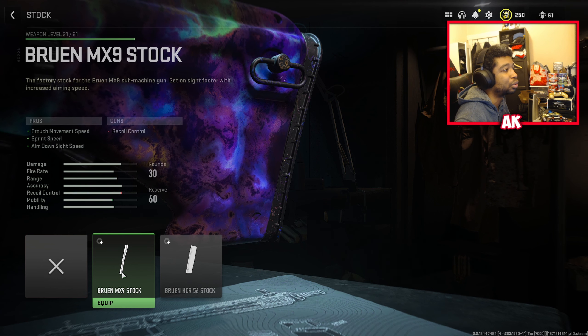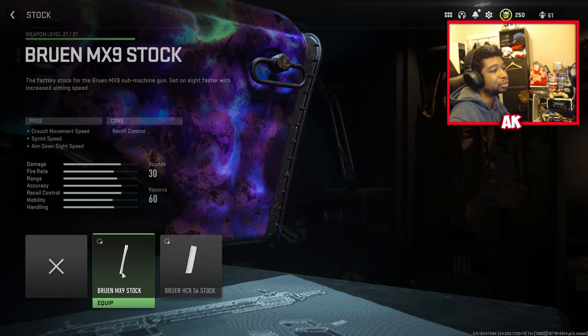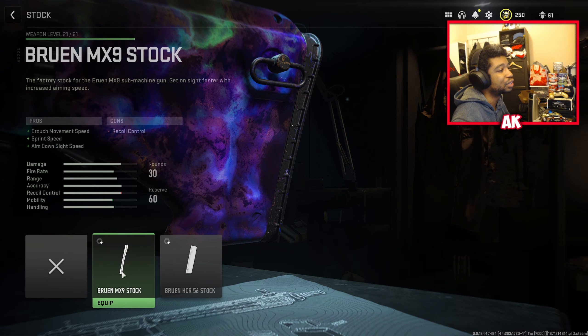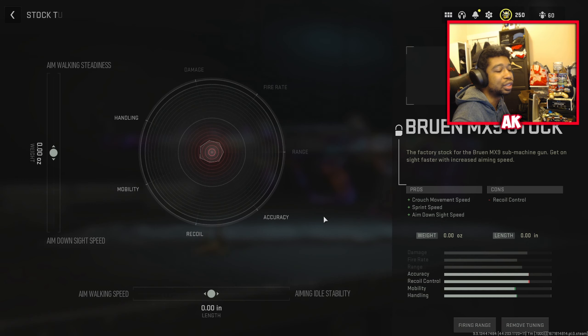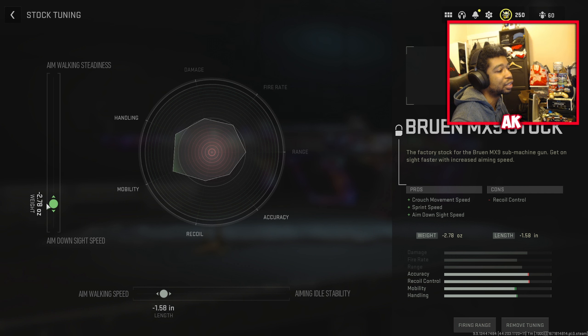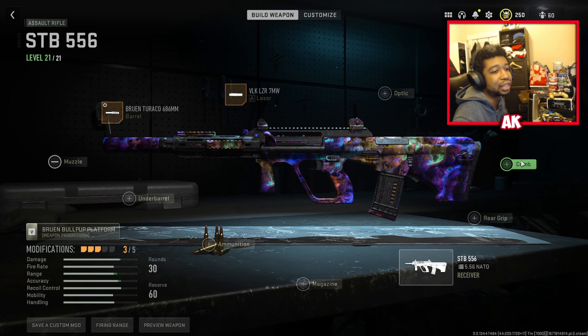For the stock, pretty much the only good one here is the Bruin MX9 stock. This is actually an SMG stock for the MX9, which is the SMG version of the AUG. Tune this only for aim walking speed for extra mobility to about 1.58, and for aim down sight speed tune it to about 2.87.